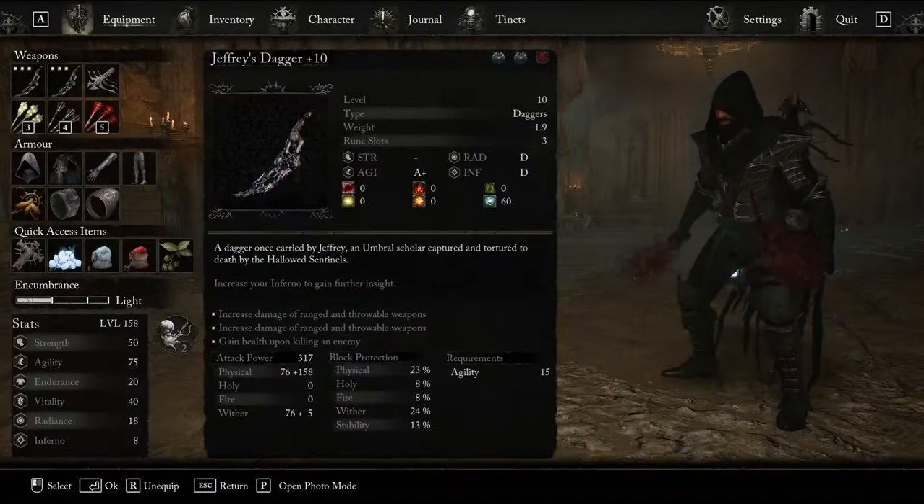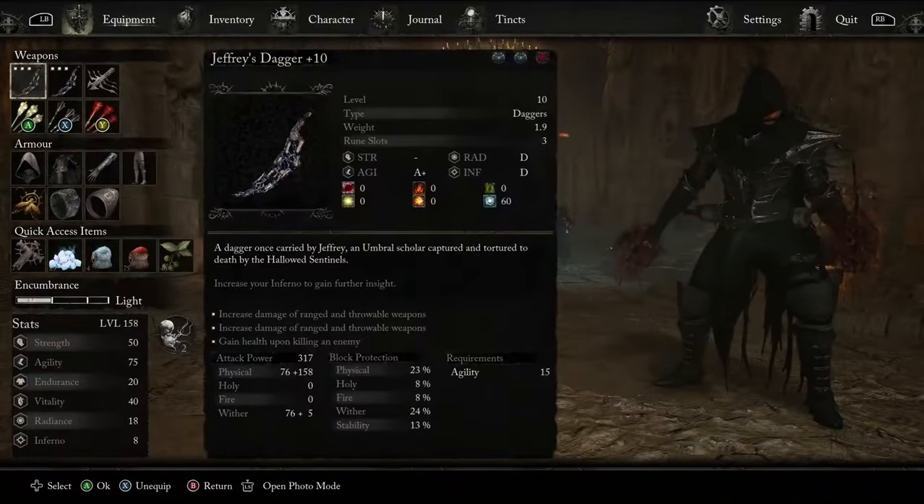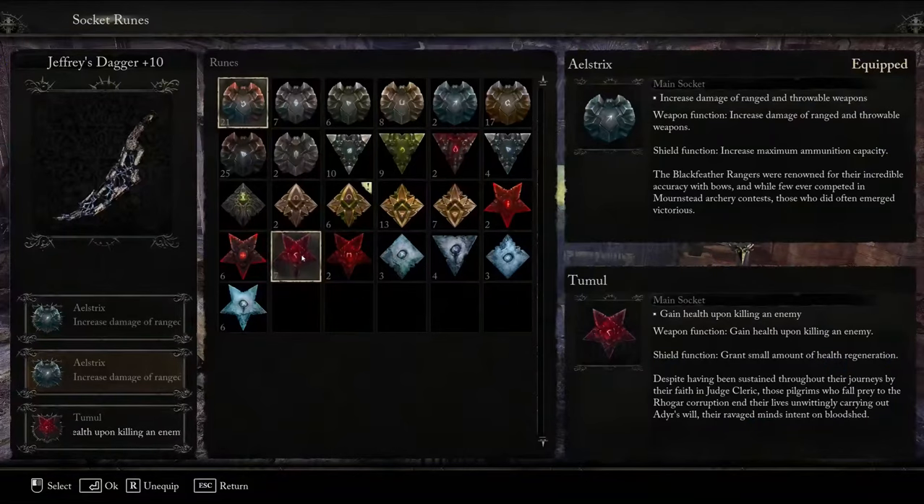The main and offhand weapon choice is dual-wielding Jeffrey's Daggers. This will require you to do two playthroughs, or get a friend to drop you one in order to get the second. These can be located by dropping off the bridge by the Tower of Penance. The reason for this choice of dagger is very simple: when fully upgraded, it has three meta rune slots, which allow us to slot any choice of rune into these weapons. Any combination of Aelstrix and Tummel runes can be combined to fine-tune and balance between DPS output for ranged weapons and life leech on kill. I opt to go for two Aelstrix runes and one Tummel in each dagger to slightly favour increased damage output whilst allowing us to maintain healthy life sustain.